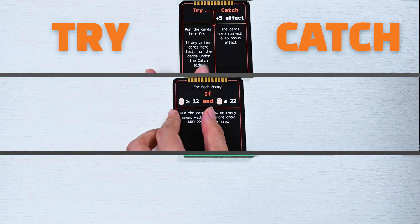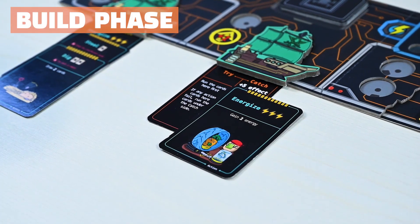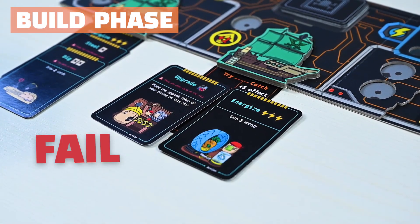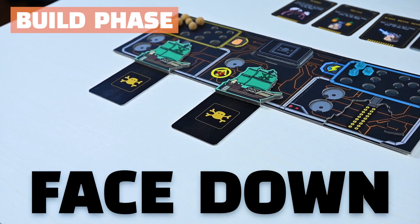Not to mention you can maximize your plays with control cards like try-catch, if-else, and while loops. Be careful how you play your cards, though. They have failure conditions, but sometimes making it fail may just be what you want. Once you've decided, keep it hidden until everyone is done.